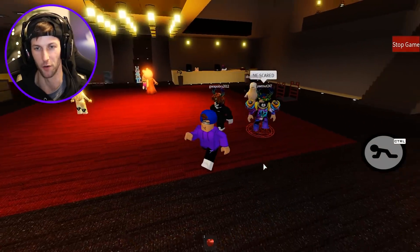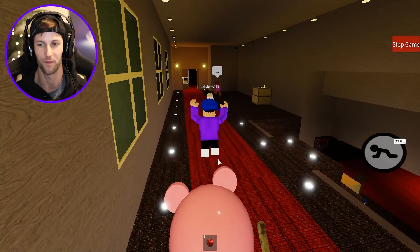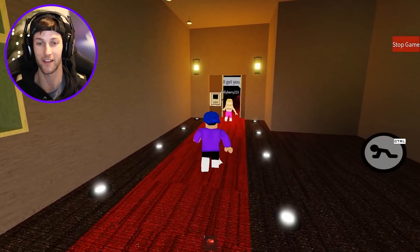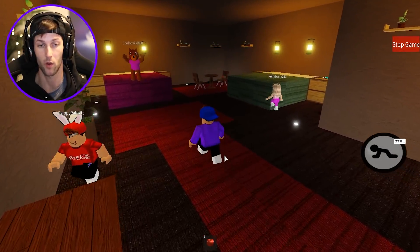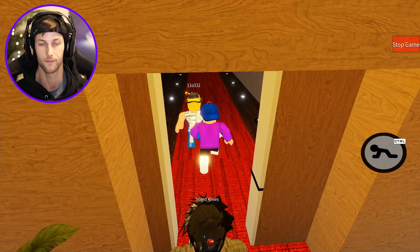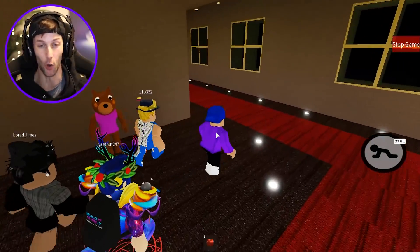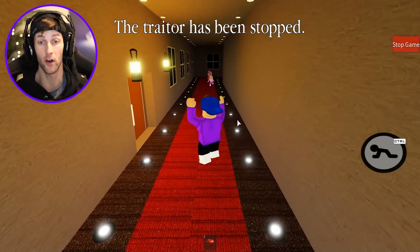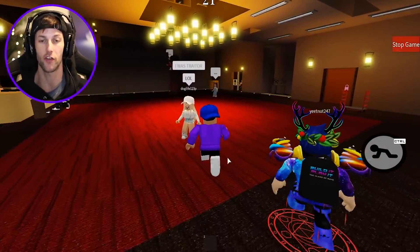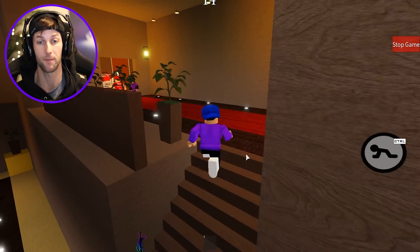Somebody's hiding that knife — probably waiting until they get close to me to pull it out. I really think it's you because you're saying you're scared but you're not, you've got a knife in your pocket. Or maybe it's Doggy? He said 'I'll get you back Skelly' — I think that means he's probably the traitor. Please don't shank me! I was just in the bedroom with the entire lobby and nobody got stabbed. Piggy just killed the traitor — who was it? I didn't even get to see who it was.